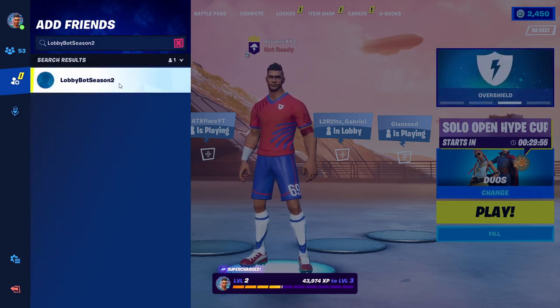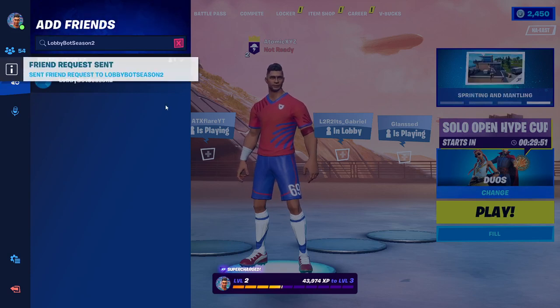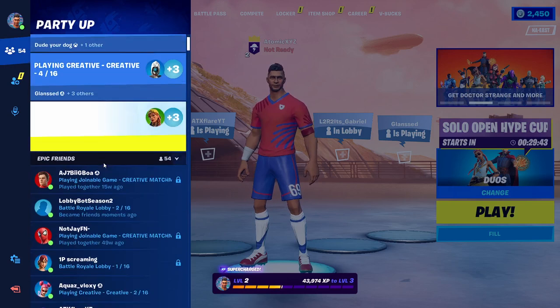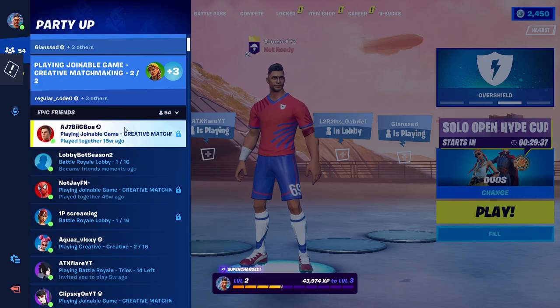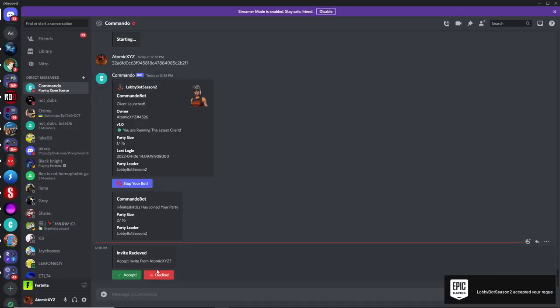Now once you've typed in that lobbybot's name, you can just friend it right over here, and that'll send a friend request to the lobbybot. Now once the friend request is sent, the lobbybot will automatically add you back, just like that. And then you'll see it in your friends menu. So just click on the lobbybot, and just press Invite to Party. Now head back over to Discord, and this will give you an option to either accept or decline the invite. So just click on Accept if this is from you.